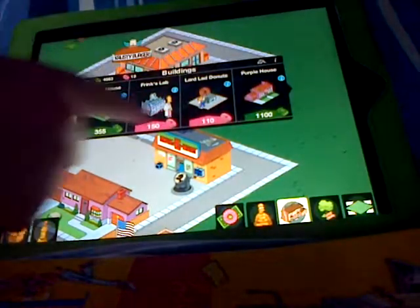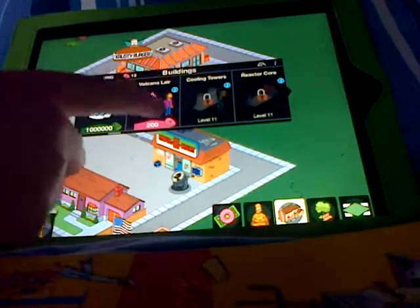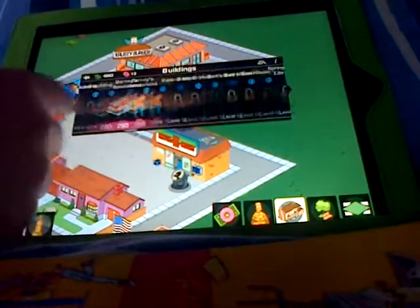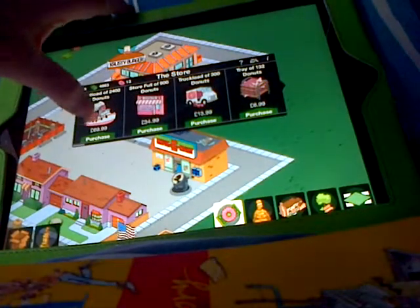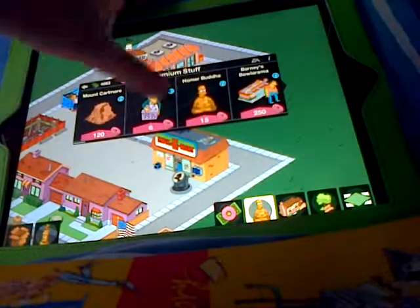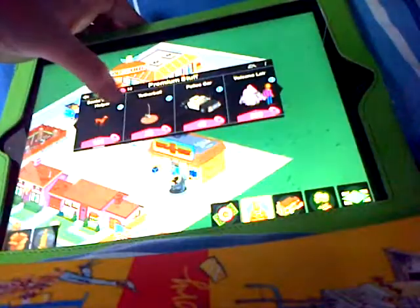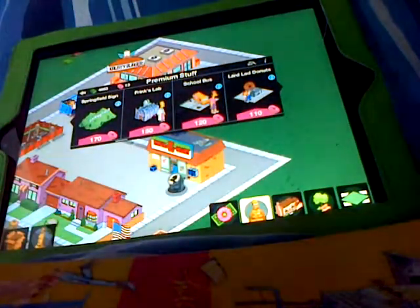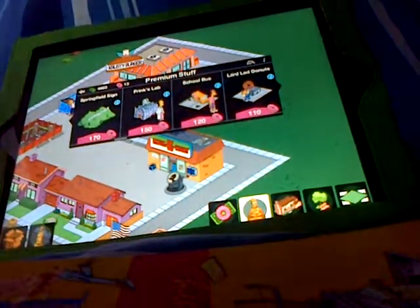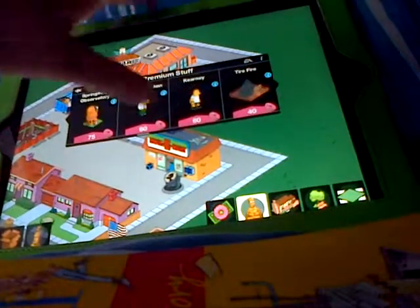In the shop it's pretty basic — you have to unlock stuff. I'm almost getting Willy's Shack, which costs a lot. If you have real money you can buy donuts, and then you can buy stuff like the Santrasville helper and police cars. But I couldn't be bothered to get iTunes cards for all that.